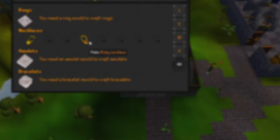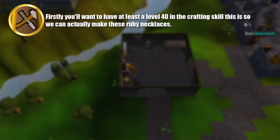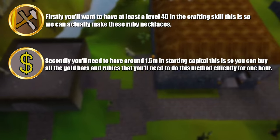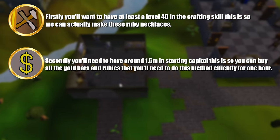The requirements you'll need for this method are the following. Firstly you'll want to have at least level 40 in the crafting skill, so we can make these ruby necklaces. Secondly you'll want to have around 1.5 million in starting capital, so we can buy both the ingredients we need: the gold bars and the rubies.